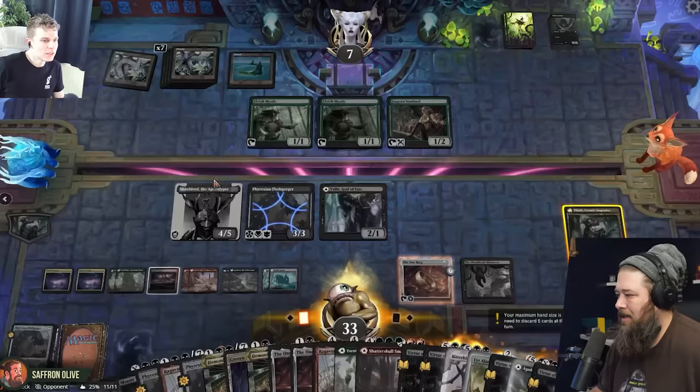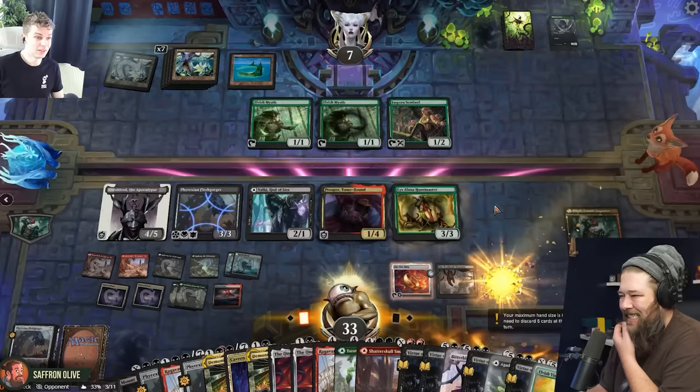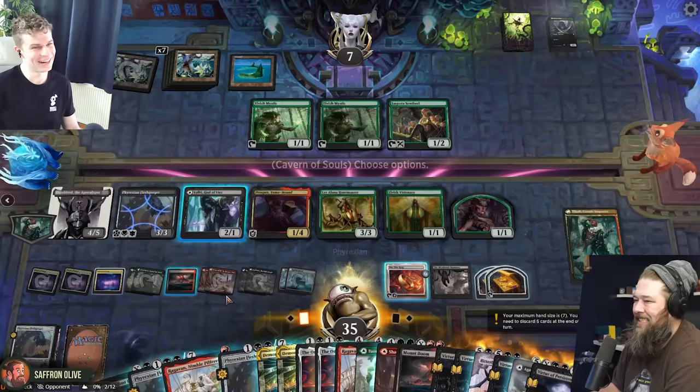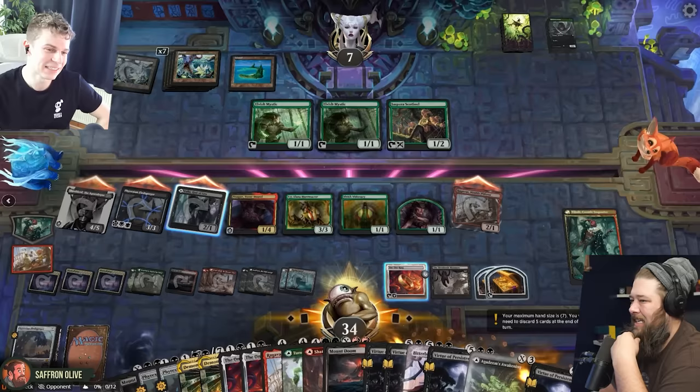I'm gonna play Prosper. And then I'm gonna play a Huntmaster — make a treasure. Oh my god, who's the Elf deck now? Then I'm gonna play Elvish Visionary, make an Elf, make a treasure, draw a card. Two cards left. Don't tap the ring — let it tempt you. And then we're gonna dash a Ragavan. This is gonna be enough, right? The Phyrexian Flesh Gorger has Menace. I attack with everything — you take two from Sheoldred on your draw step. You block, block, block. You take... actually you're alive, right?